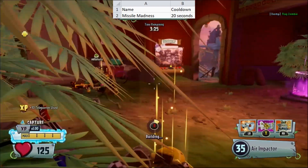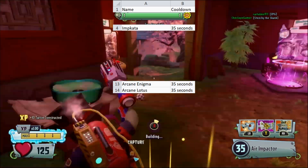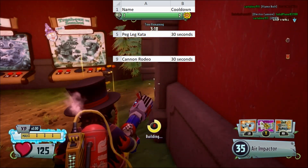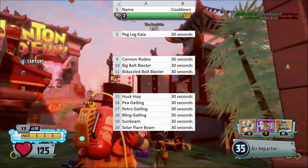Missile Madness has a 20 second cooldown. Impikata, Arcane Enigma, and Arcane Lotus all have a 35 second cooldown. Peglikata, Cannon Rodeo, both Bolt Blasters, Husk Hop, all P-Gatlings, and both Sun Beams have a 30 second cooldown.